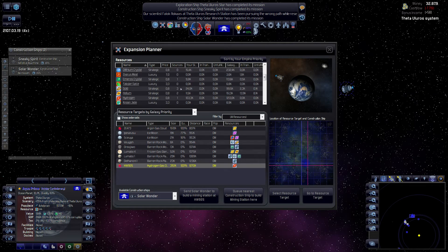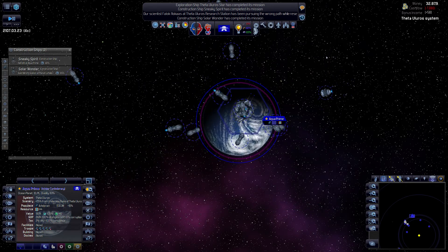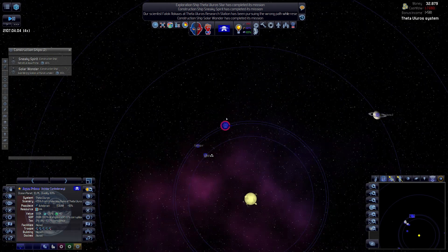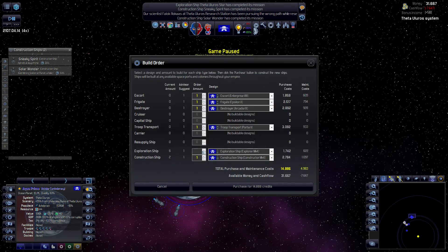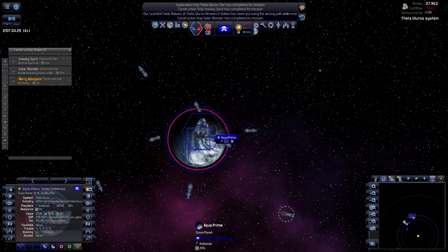Hydrogen - do we have hydrogen? There we do. Maybe more steel. Yeah, this is nice - more basic building materials. I only had sources before. Maybe shouldn't build a third construction ship - why not? Sounds like a good idea to me.